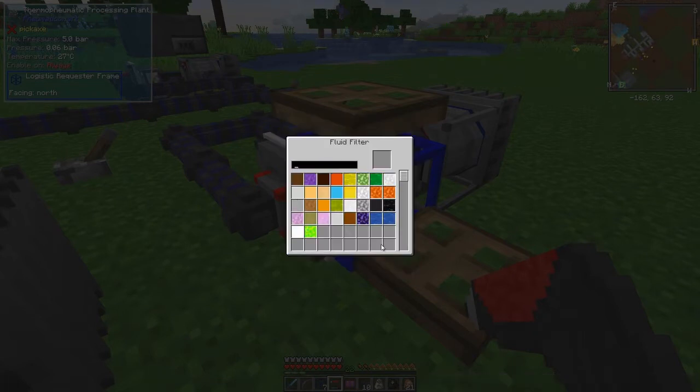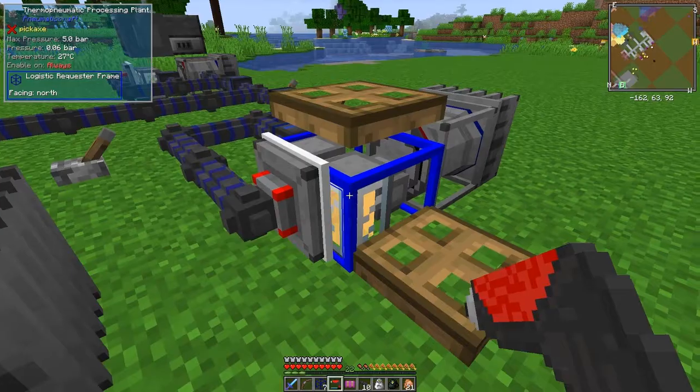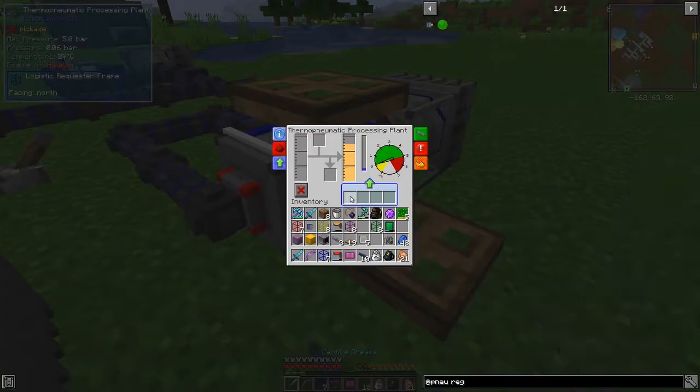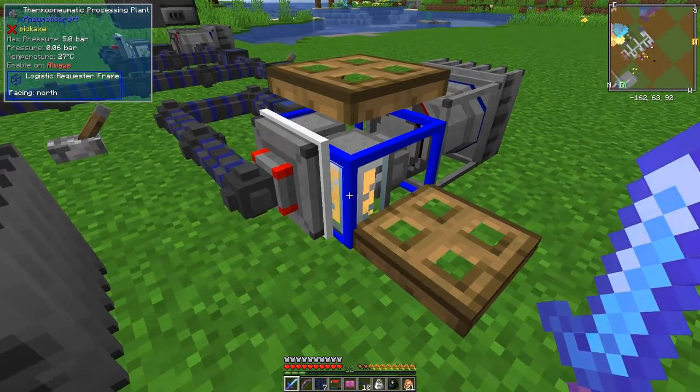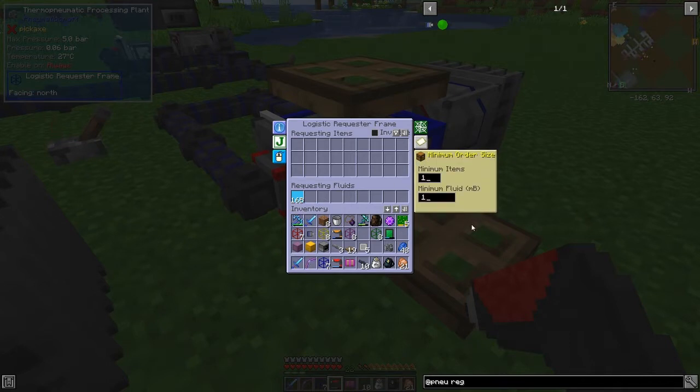Here you've got a list of items and a list of fluids. If you just left click you can select what fluid you want - we want kerosene coming in. It's as simple as that. Then we can say how much kerosene we want in here. At the moment it's one bucket's worth. The capacity is 16 buckets, so we can say we want 16 buckets. Right click: two buckets, right click again: three. Shift right click: six buckets, twelve buckets, sixteen. We've got 16 buckets set.